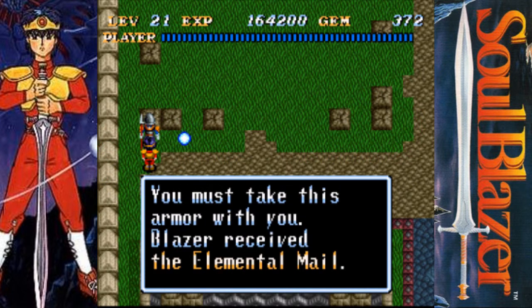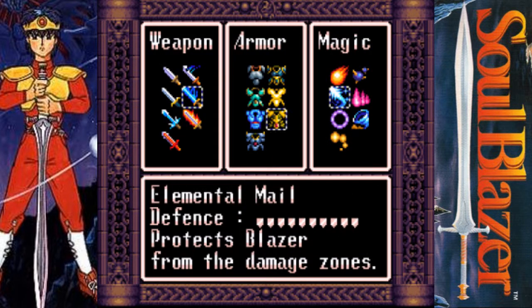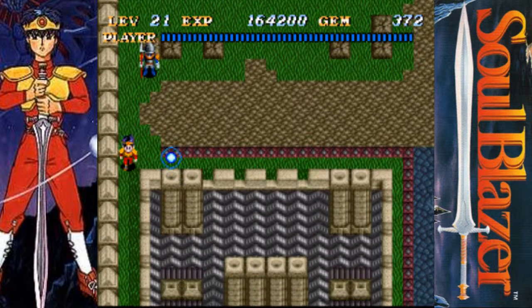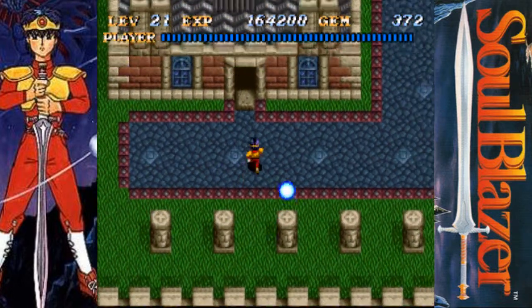They just throw armor at you, don't they? But that's okay by me, because now I have the elemental mail — not the element male. And that protects me from danger zones, which will be helpful.